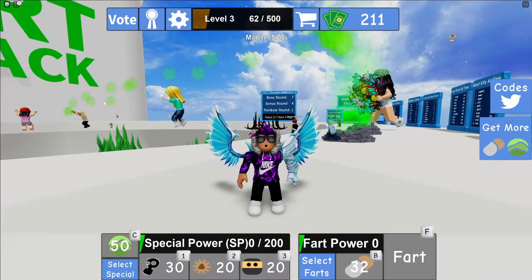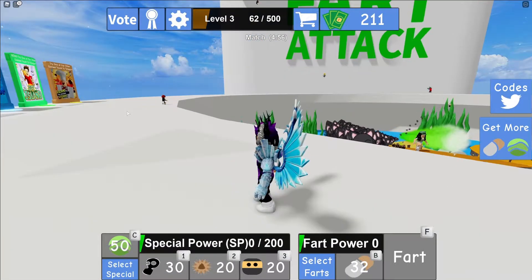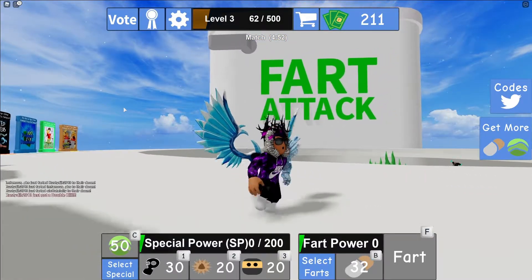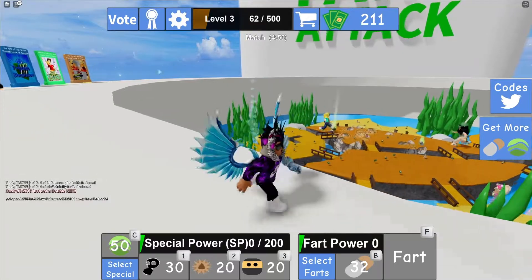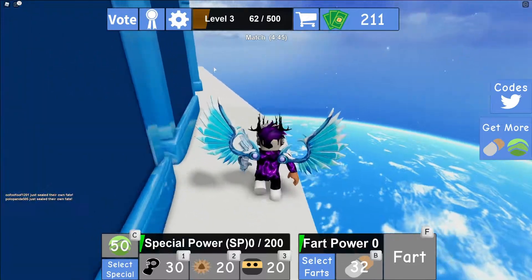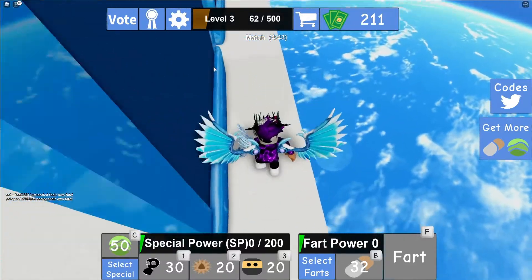Hello there and welcome back to another video guys. Today we're in Heart Attack. Guys, today I'll be showing you how you can get the Squeak Squeak badge. This is a cool hidden badge that you guys can get in this game, in order to be awarded with a prize. This is going to be an awesome video that you all are not going to want to miss out on.